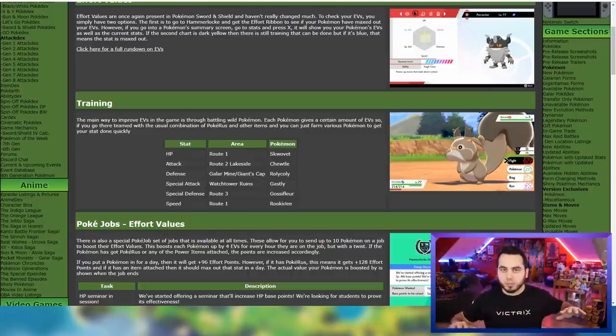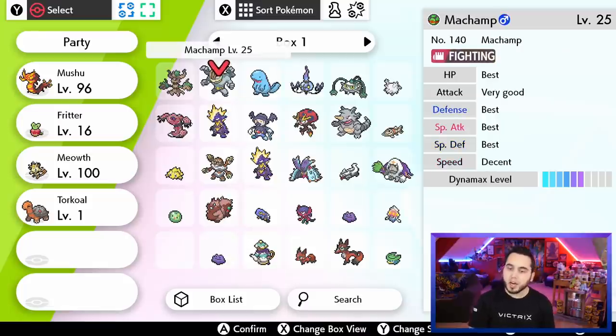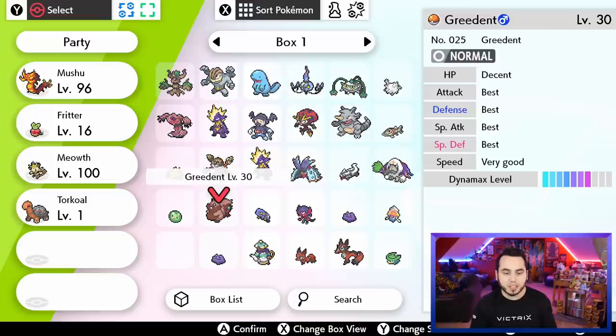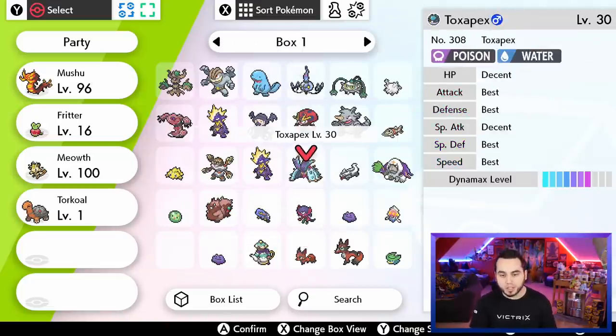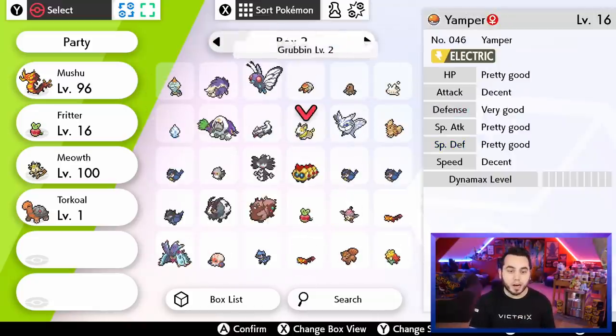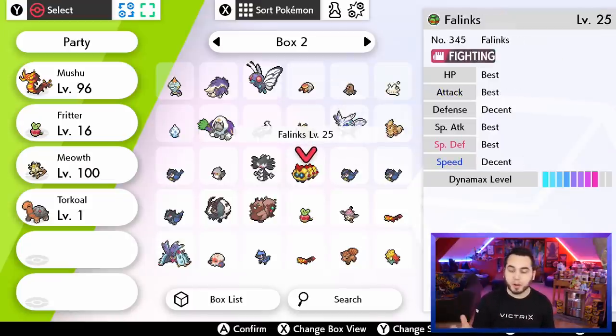EV training does not need to be complicated. The EVs you pick for your Pokemon depend on the species. My Torkoal, for example, would want max Special Attack and max HP. Depending on the Pokemon you have, you might want to pick something different. If I had a Crawdaunt, I'd probably invest into its Attack stat and HP. Something like a Polteageist, I'd invest into Special Attack and maybe Speed. A Toxapex, I'd invest in HP and one of its defenses. A Frosmoth, I might invest into Speed and Special Attack as a Quiver Dance sweeper. A Falinks, I might invest a little into Speed, a little into Attack, and maybe some bulk so it can live a specific hit.